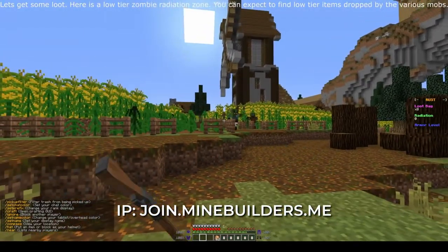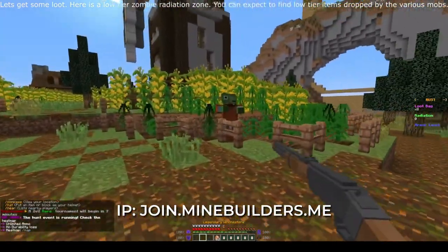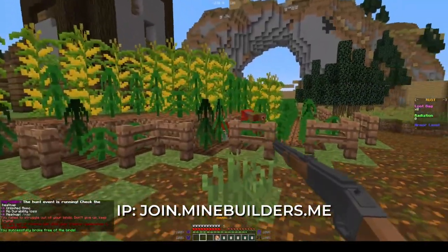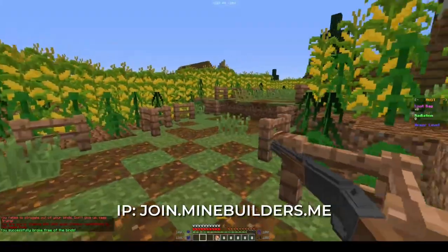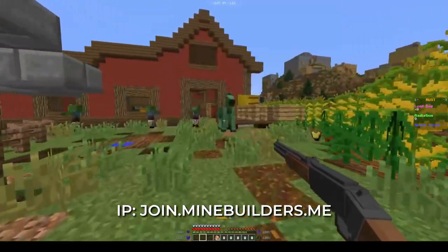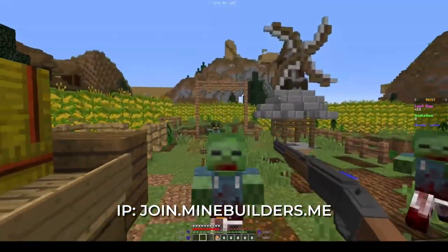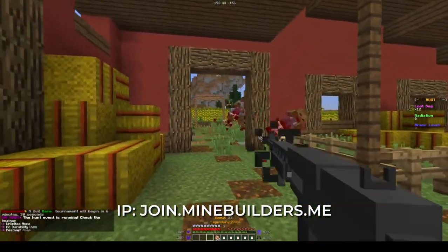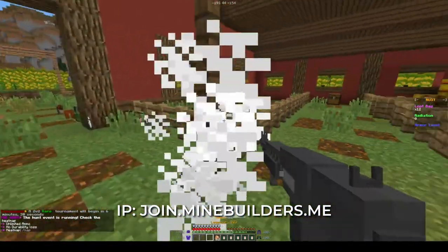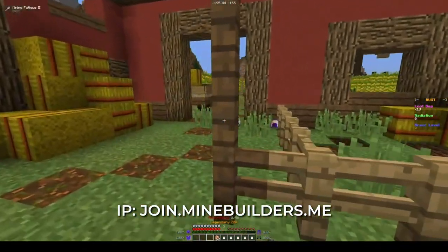Let's get some loot. Here is a low tier zombie radiation zone. You can expect to find low tier items dropped by the various mobs. These grappler zombies can be very deadly when surrounded by other mobs — it's recommended to take them out quickly. Loot chests can contain just about anything, however they usually contain only low-tier items.